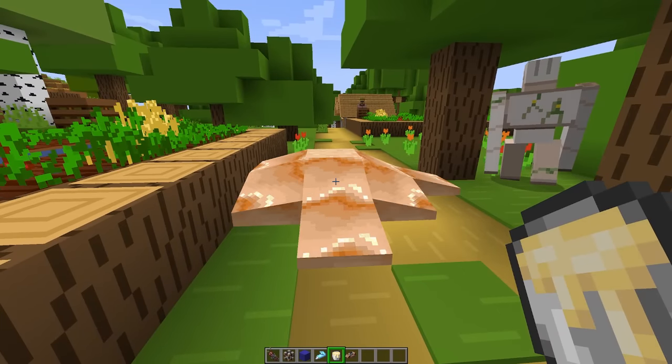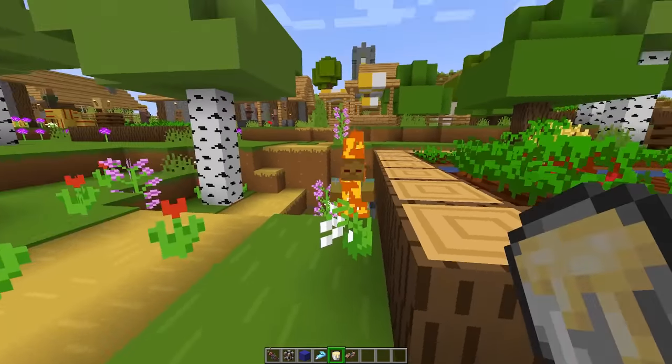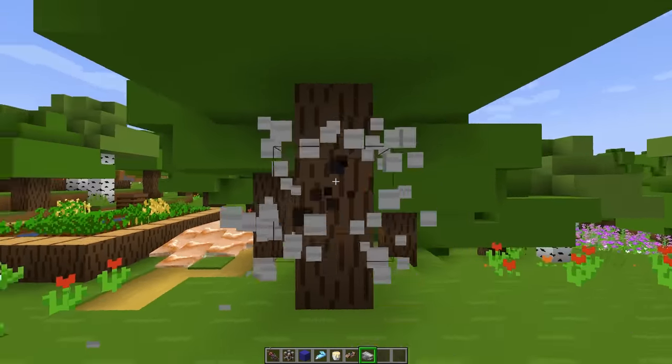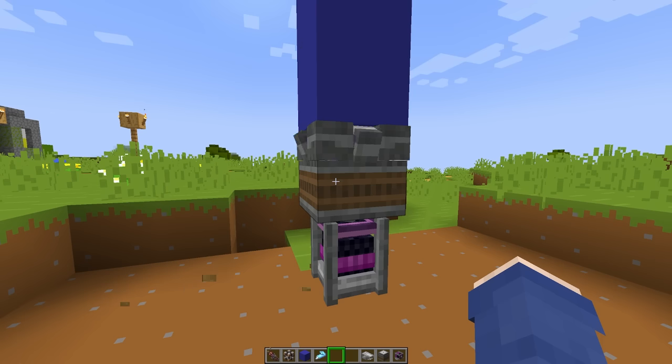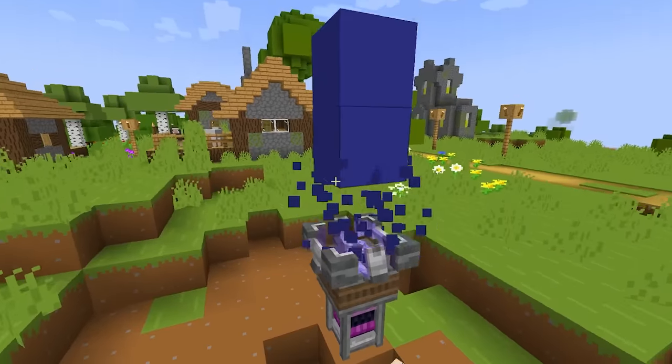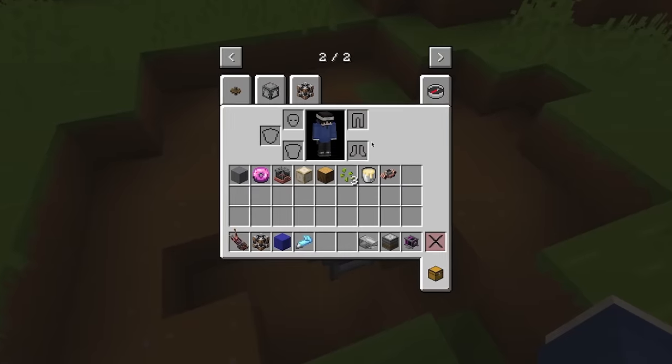Also for some reason it adds vanilla frosting and a pastry maker - why? There's vanilla frosting. I feel like this has nothing to do with Clockwork. Hey, if you want me to research this and give you a more in-depth look at this mod, let me know in the comments.